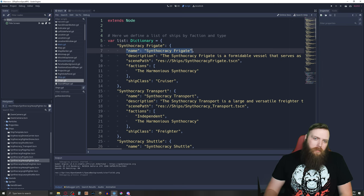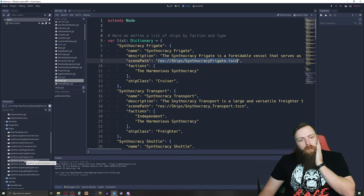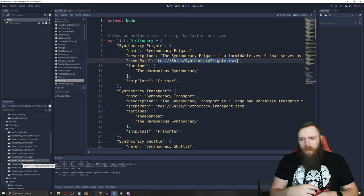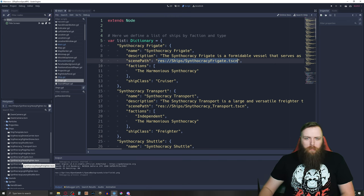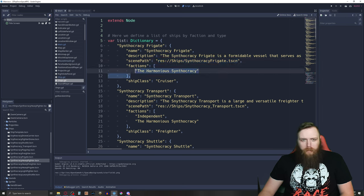I have a description field that could be used on a shipyard screen so players can see a description of the ship. The scene path is the path to the actual ship scene. I'm still going to have scenes for every ship because every ship is so different — different thruster positions, sprites, sizes, and weapon slot counts. That's best determined on a per-scene basis, so I treat those more as prefabs for my ships. I don't feel bad about potentially having hundreds of scenes.